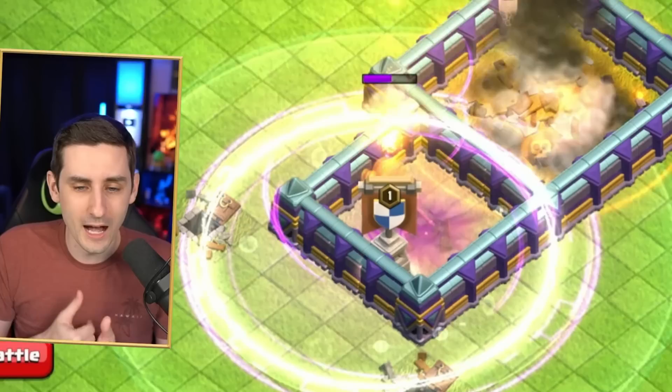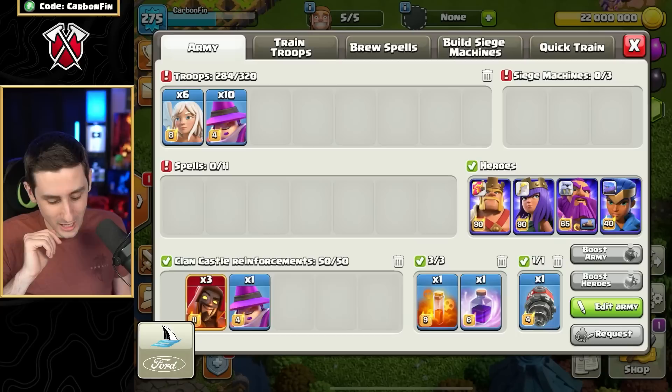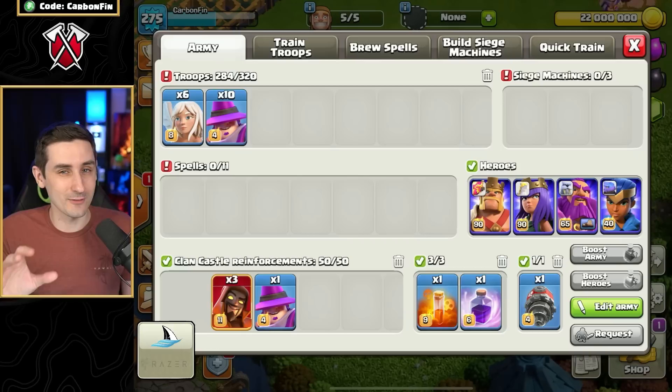Looking at the CC interaction — the super wizards come out first, so if there are giant bombs around the bomb tower, they're probably not going to survive. But if you're landing directly on a bomb tower with nothing else around, you now have a chance because of that Apprentice Warden aura HP buff.